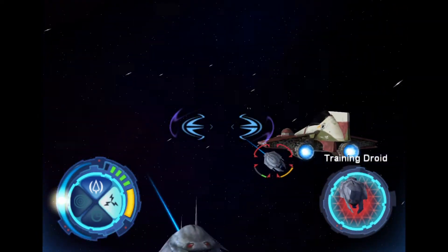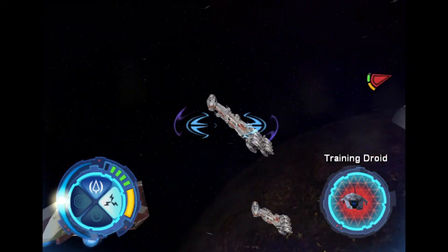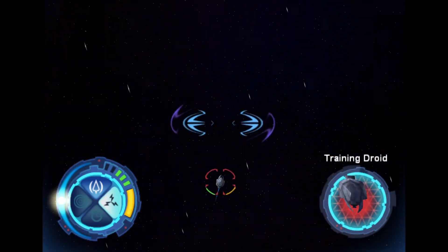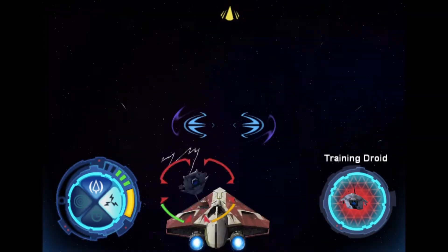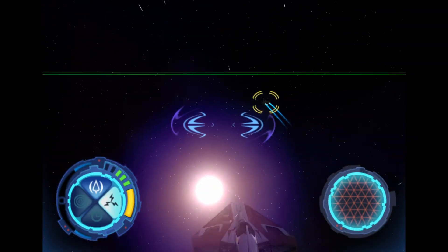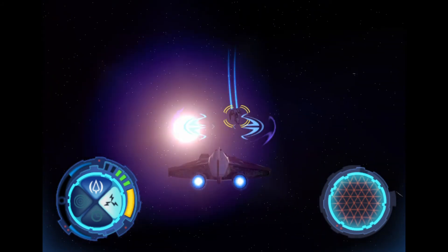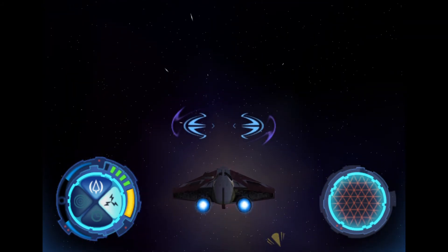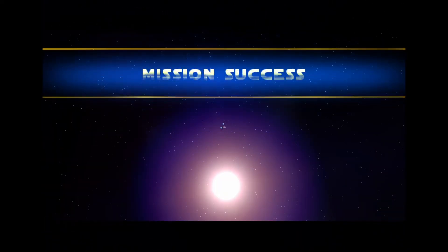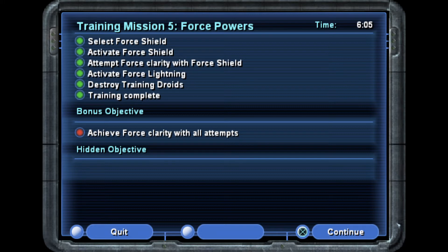I thought I was going to miss that — I should have missed that too. You timed that one just right. You are a model student. The exercise is over — you have given me confidence that the prototype will be in good hands. Thank you, Master Tin. Mission success! That is really smooth — a very nice gradient. I got my first trophy! I didn't achieve force clarity with all attempts, but at least I got a trophy.